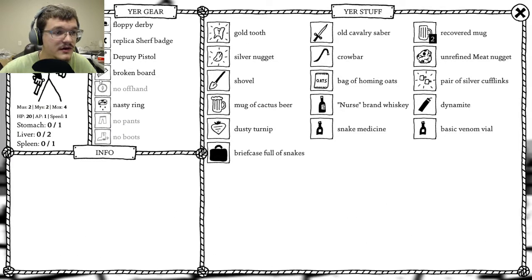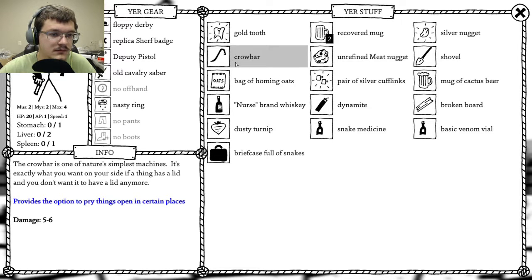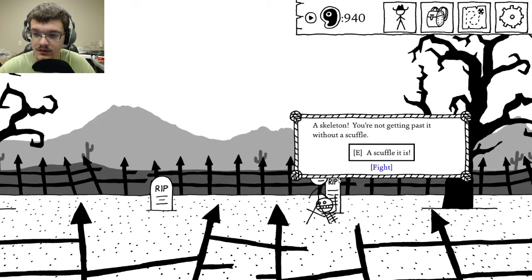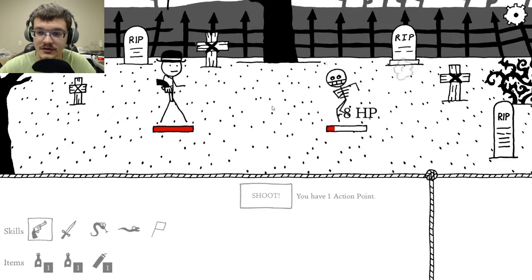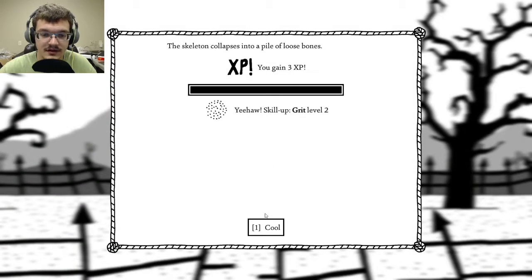Let's see what we got here. Let's replace that broken thing there. Not much in the way of interesting things. Can't get past the skeleton without a scuffle? Well, that's a scuffle then. Let's shoot him. Gotcha. Got some extra grit.